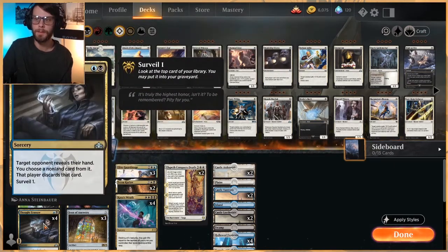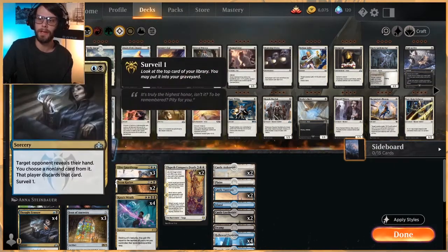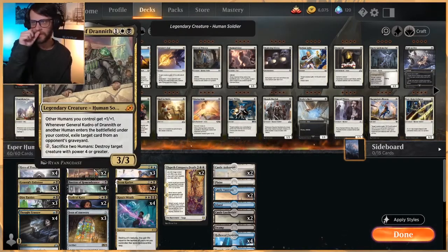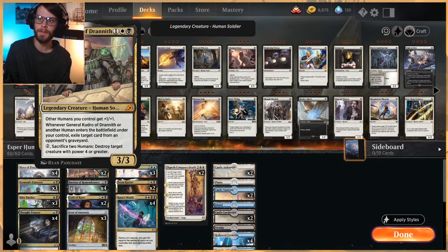The idea would be to get Hero out first, then play Thought Erasure. General Kudrow is a pretty obvious include — it's a lord for all of our humans. When it or another human enters the battlefield, we also get to exile a card from the opponent's graveyard. Seeing General's Enforcer in tandem with General Kudrow really helps us manage the graveyard, which is something we have to do in the current standard metagame.